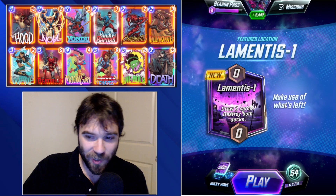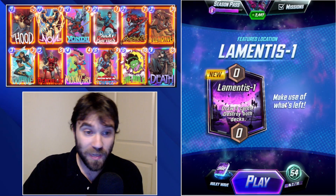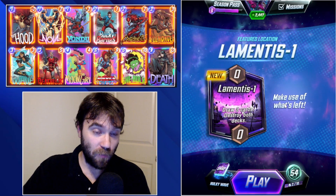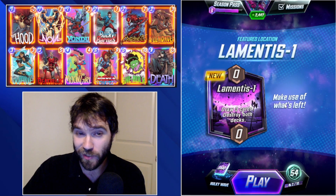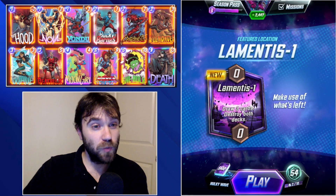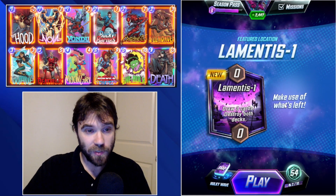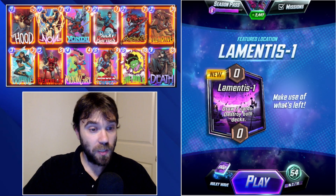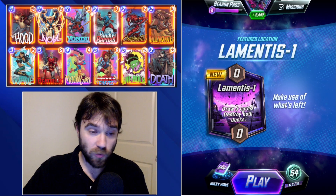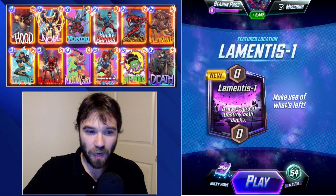Hello everyone, TLSG here back again with another daily Marvel Snap video. Today we have the featured location Lamentis-1. For those of you that have played this location, it is nuts — it creates some really good archetypes that wouldn't have been good otherwise. It further increases the consistency of certain things like Death Wave, because the cards destroyed in each deck count toward Death's discount.